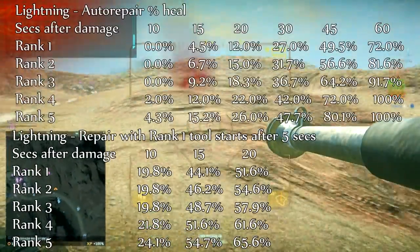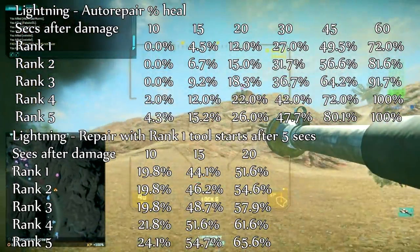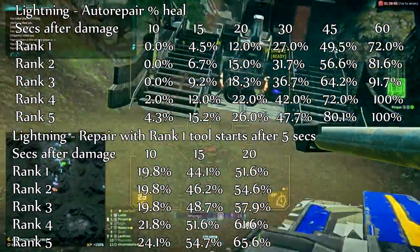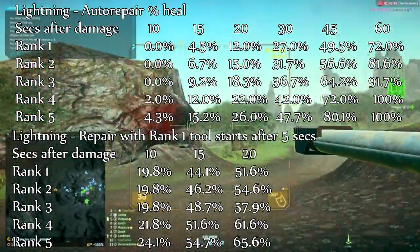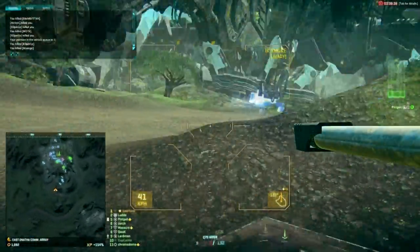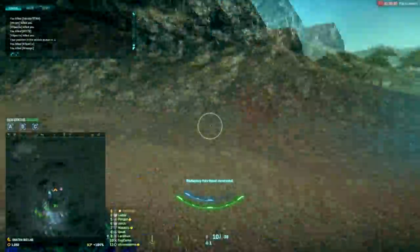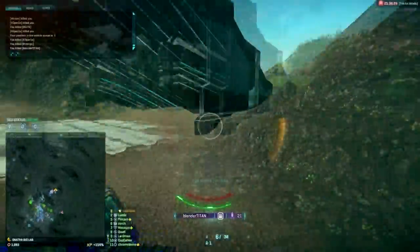So how about the Lightning? The first thing you'll notice about the numbers is that the Lightning is far more efficient than other vehicles in terms of auto repair. Particularly at the higher ranks you can top up your tank relatively quickly even after very heavy damage. This makes the Lightning by far the most viable tank to run without an engineer. While a main battle tank running two engineers would see precious little difference from auto repair, on the Lightning it always makes a considerable difference — opening interesting avenues of play with a heavy or light assault using the vehicle aggressively and then finishing off an attack on foot.